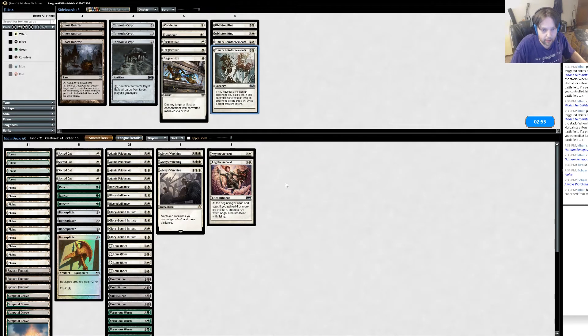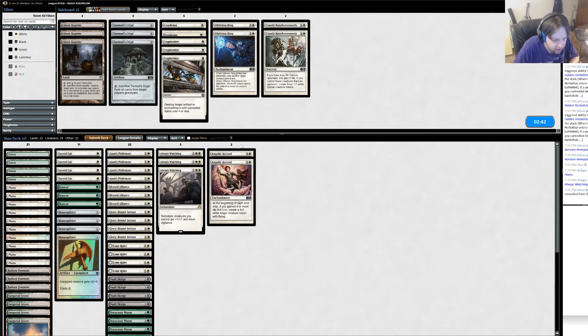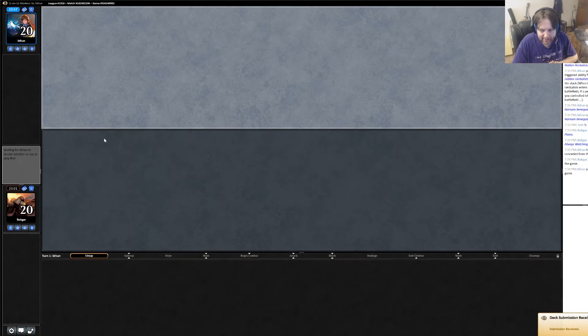We got there against this zoo deck. We might actually want Timely Reinforcements against them — it's possible he goes kind of wide. Angelic Accord feels like it would be good against him eventually. Well, round two, we won game one. Timely Reinforcements is the only one I'd consider since he goes so wide, but even then I'm not sure Timely will be that good, so I think I'm just gonna keep it as is.